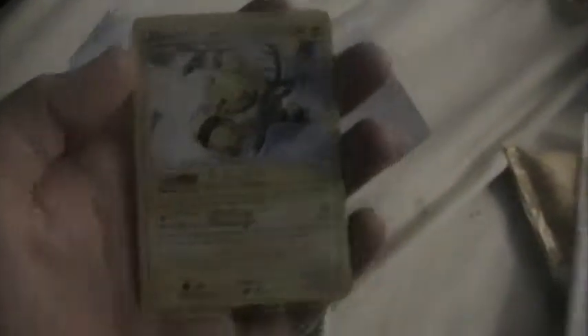I think there's some extras. Sorry, I'm trying to use one hand. I'm just getting this quick video so I can upload them. Yeah, Electrode, Secret Wonders, and a Sceptile Arceus style. Cool. Thanks a lot, man.